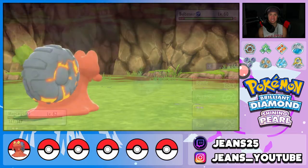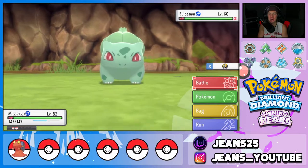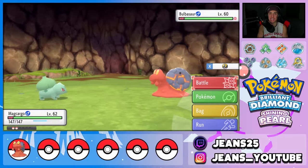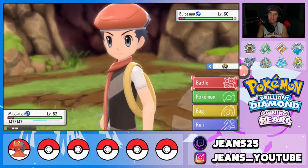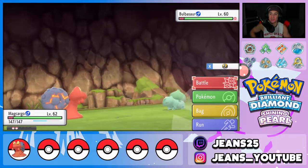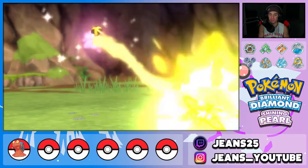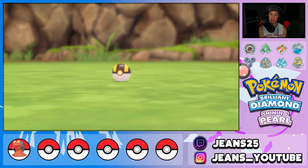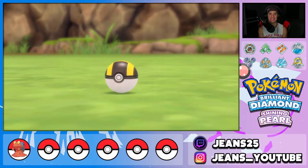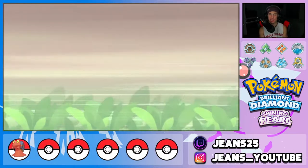We finally found the OG grass starter, Bulbasaur! But I want to correct something from earlier in the video — I said you can find the grass starters in the Fountain Spring Cave, but that was a mistake. You actually find them in the Grassland Cave and the Riverbank Cave — the Riverbank Cave is the one I meant to say instead of Fountain Spring Cave. We're here in the Grassland Cave and we've found Bulbasaur — let's throw an Ultra Ball and pick him up.